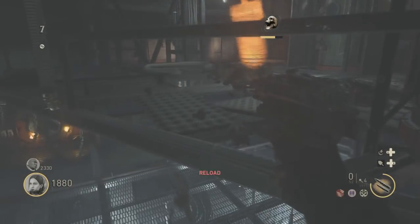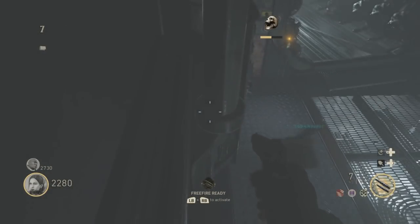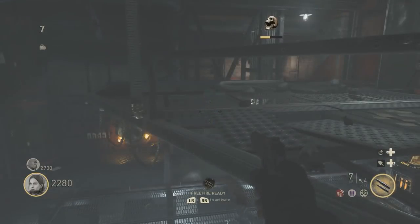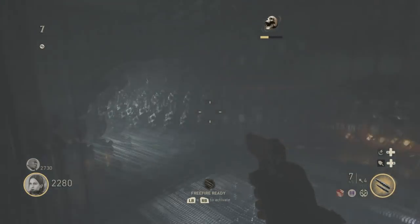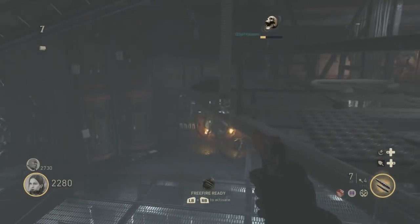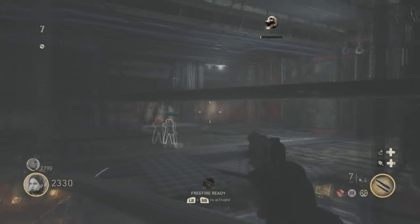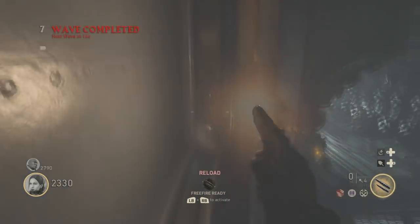There you go — that is four working zombie pileup glitches in Call of Duty World War 2. This is release day, so there's already four working glitches. Go ahead and try them out; they're all pretty easy once you've given them a couple tries. Shout out to my friend Hazard — if you remember him from my Black Ops 3 glitches, he was always helping me, and he's always got my back on these glitches.